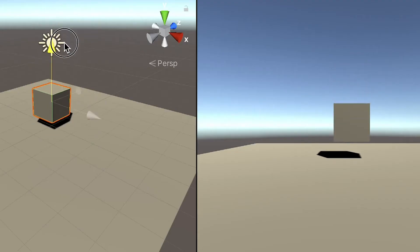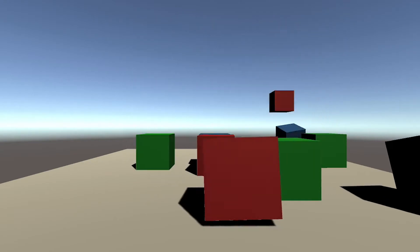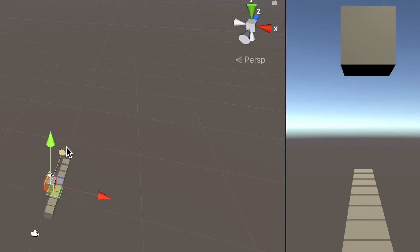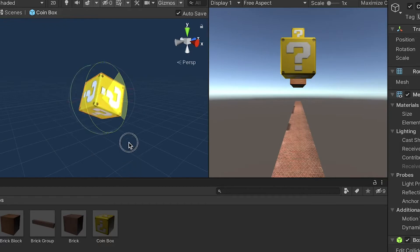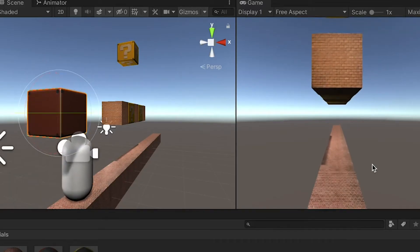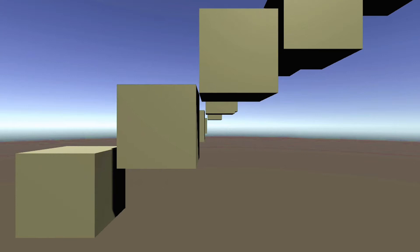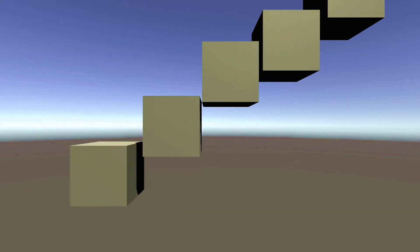So I added a block to my empty Unity project, and then I might have got carried away and added too many. I cleaned them up and then gave them a texture so they sort of looked like Mario blocks. Once I was happy enough with my starting blocks, I created some running and jumping controls, and because I was curious how it would look, jumped to my death several times.